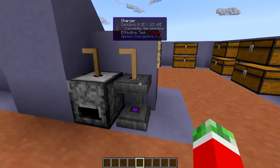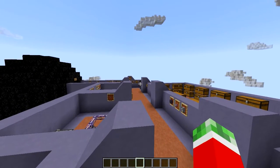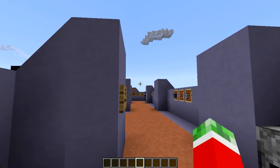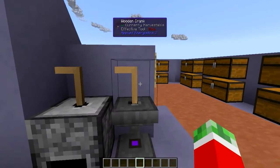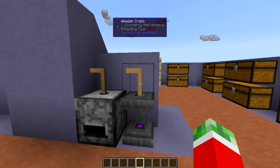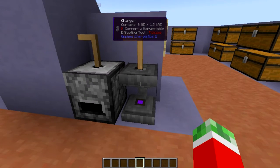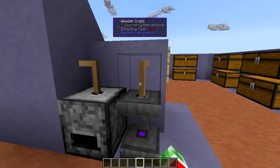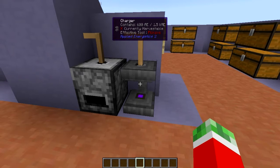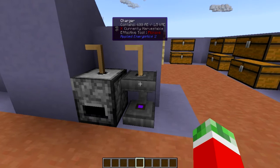First of all is the charger. You can not only power it with a normal power source from the top, but it will also work from the bottom if you pipe power in. You can also use a wooden crank, which is just 5 wooden sticks, and hook it up on top of the charger. As you can see on the WAYLA, it is currently empty. If I start rotating the wooden crank, you will see the power in this thing is going up. So if you don't have any power yet in your base, this is a way to actually get the charged crystals.